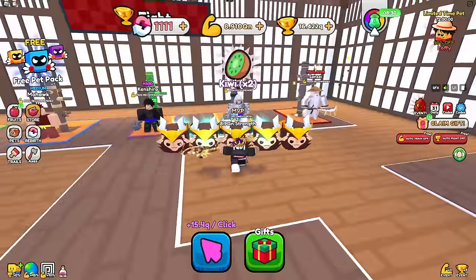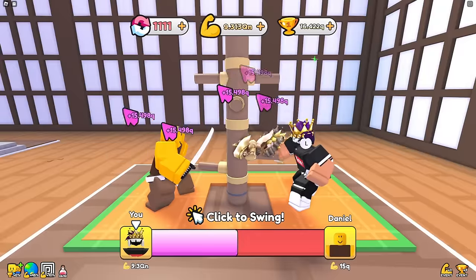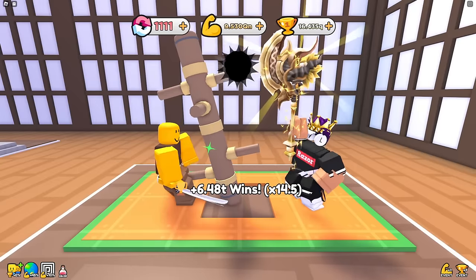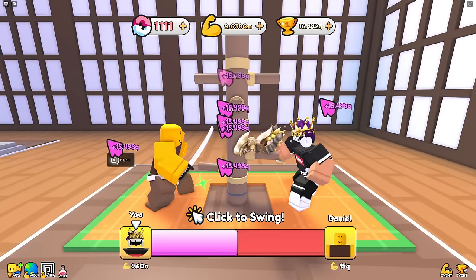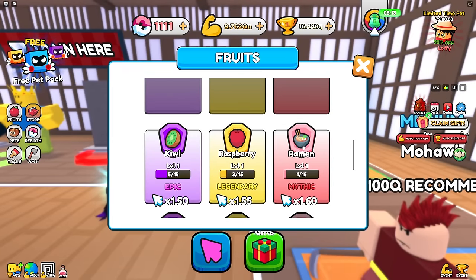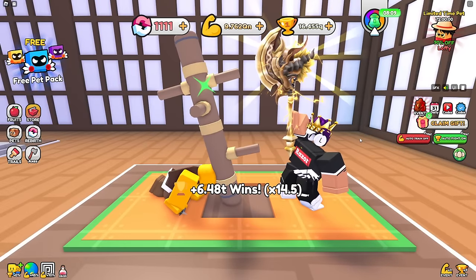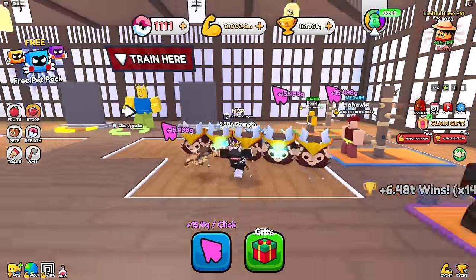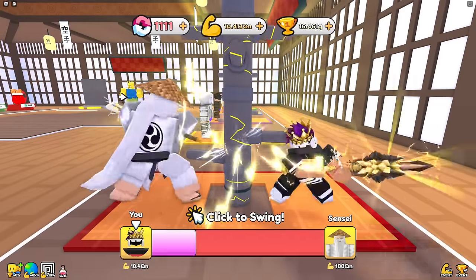I should probably fight the sensei since I'm about to get enough to beat him. This guy is dropping a ton of fruits - kiwis and raspberries. Still level one though, it barely gives anything. I'm about to be able to beat the sensei - there we go, we have 10 QN. Wait, I still can't beat the sensei with 10 QN? Let me get a little bit more.